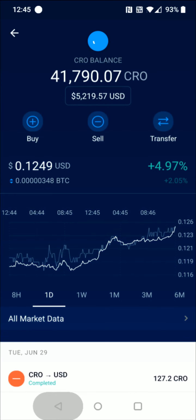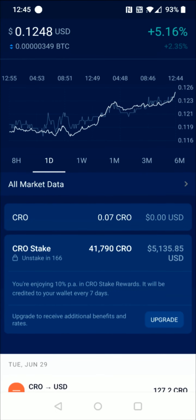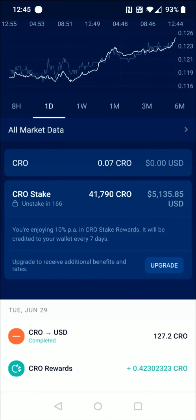Just to recap: going back to our crypto wallet, we just click on the Crypto.com coin and scroll down to find our CRO stake that we currently have, and there should be an upgrade button below that to give you the option to select a higher tier than what you're currently staked at for your Crypto.com Visa card.